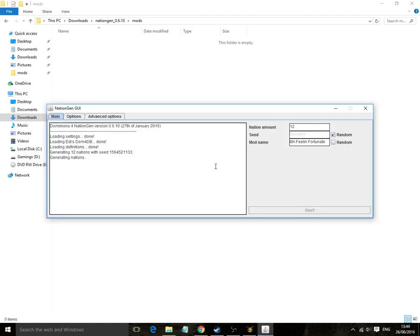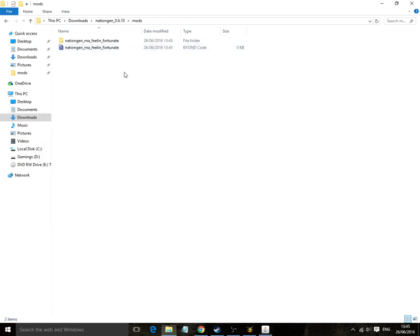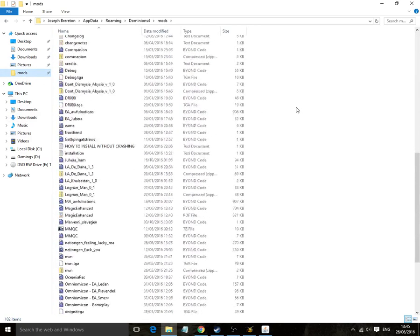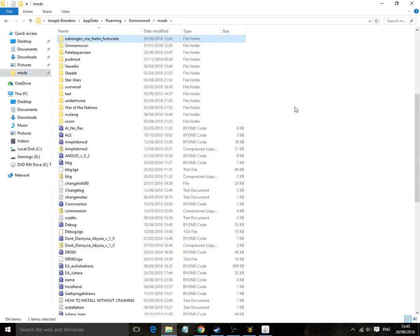This is going to take about a minute and it will eventually pop out in your mods folder. It shouldn't be too long. And then once that's done, you want to navigate to your dominions mods folder, which you can normally access through the main menu or if you have it set to show all the hidden things under app data, roaming, dominions 4 and then mods. Just go to that and paste it there. I have mine pinned because I make mods myself. My folder is remarkably full as a result. But you just paste it, job's done.